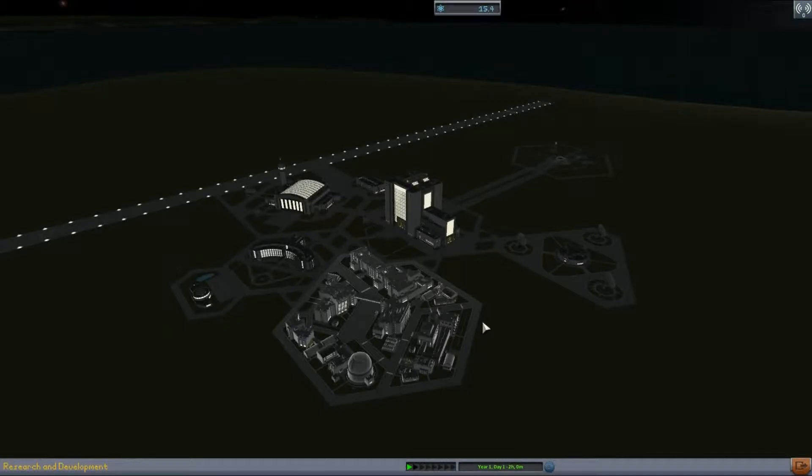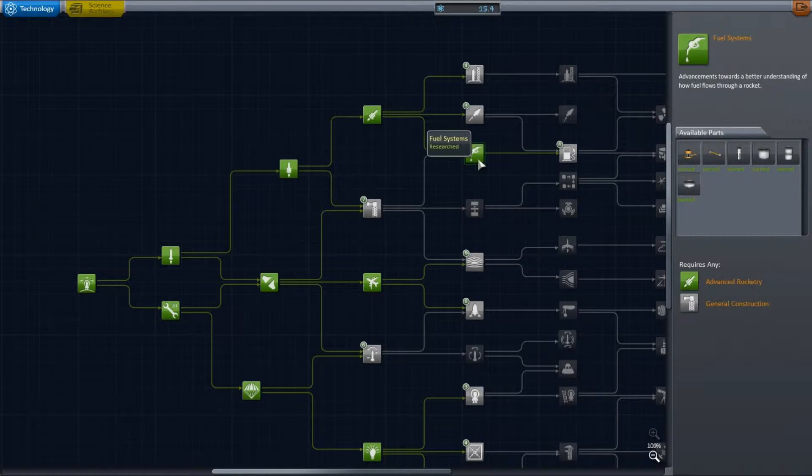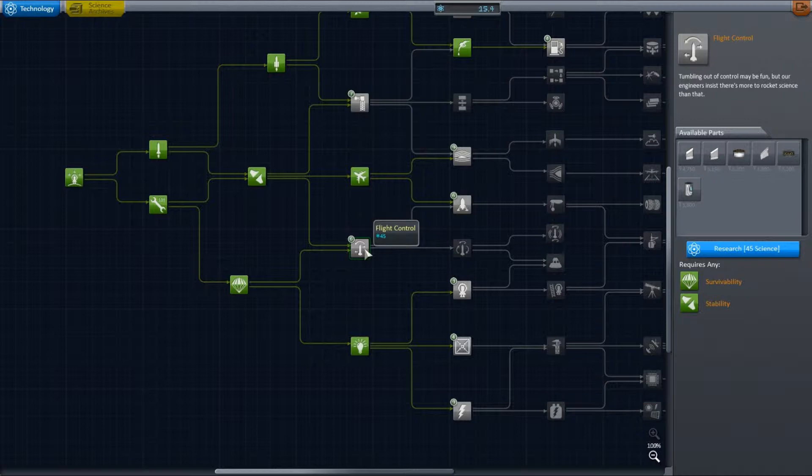Good morning, ladies and gentlemen. My plan is to go ahead and polish off the fourth line of the skill tree, to finish collecting all that small stuff down there and get the solar panels.